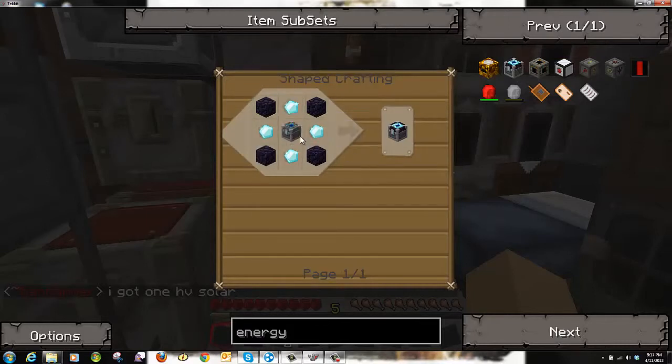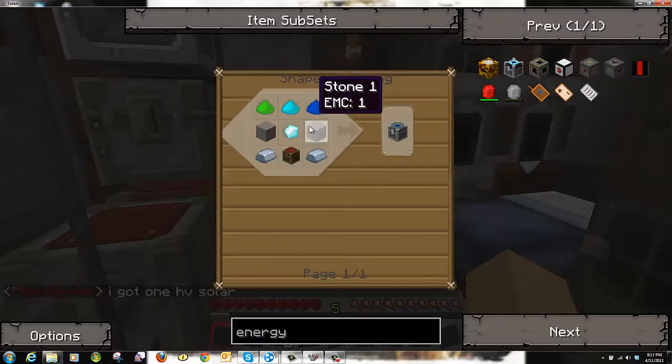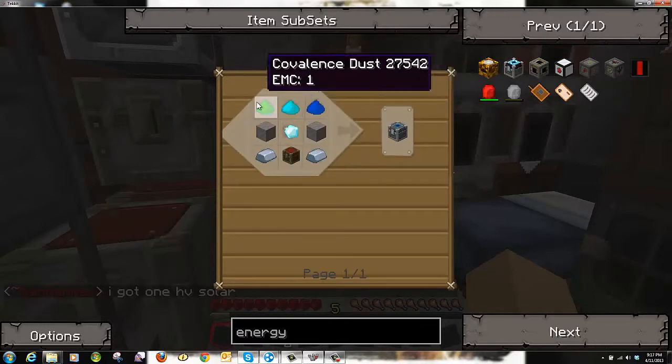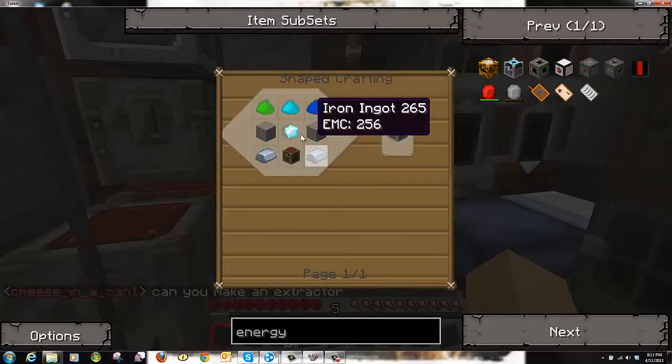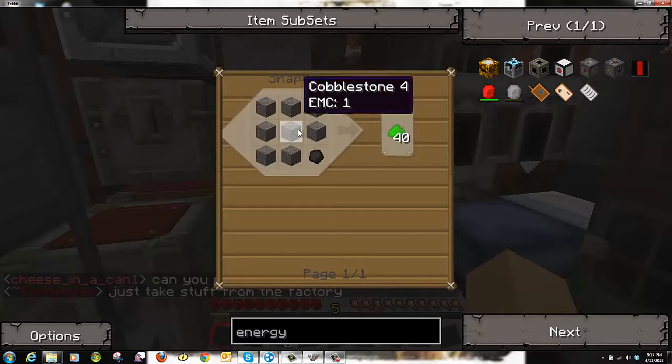So you click down here, you can search. You're in recipe mode, you click on something, it'll tell you the recipe. You need four obsidian, four diamonds, and you also need another chest. To do that, you need covalence dust, diamonds, some stone, iron. You know how to get that chest, you know how to get diamond, you know how to get covalence dust.